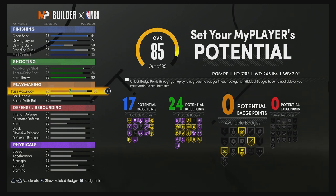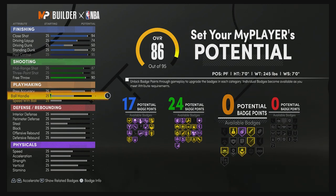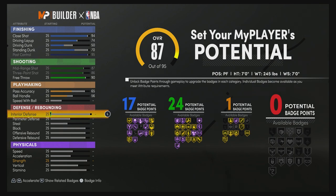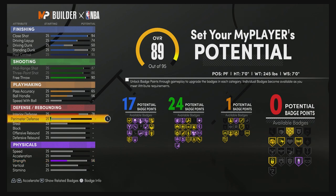For playmaking, bring your pass accuracy up to a 65 and your ball handling up to a 56 — that's going to give you one playmaking badge. For defense and rebounding, bring your interior defense up to a 78 and your perimeter defense up to a 43.